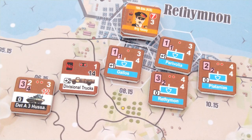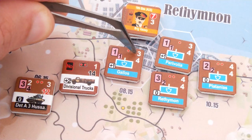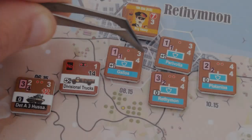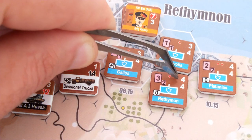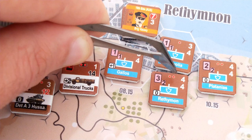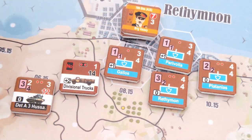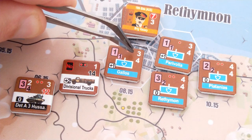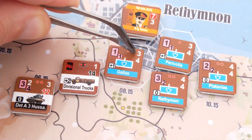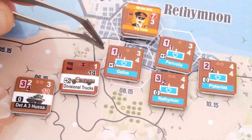As a first step, it's important to understand what the various numbers and colours mean on these units. The number in the top right represents the troop quality. 1, 2 and 3 is relatively low. 4 and 5 is the most common average. You do have some units with a 6 or 7, which is quite elite. Generally, whenever a unit needs to make a troop quality check, they roll, and they need to roll less than or equal to this number to pass. Anything higher means they fail.